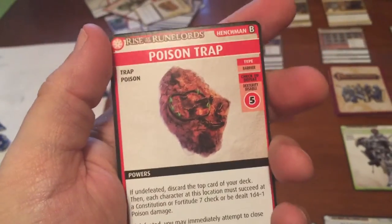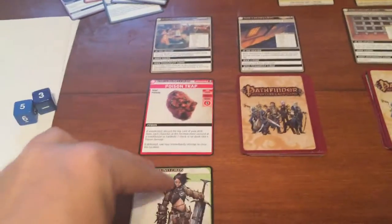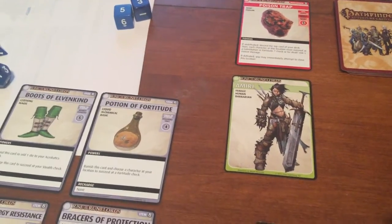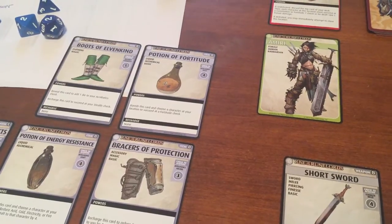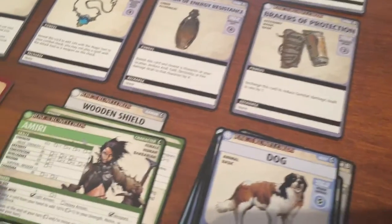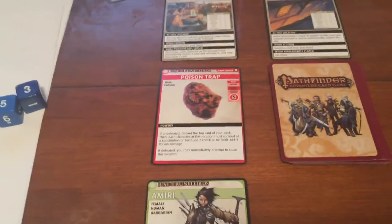The Poison Trap requires a Dex Disable check of 5 to beat it — Acrobatic or Stealth. None of her cards gave her a Dex bonus. She doesn't have Disable, so she only has a d6 on Dexterity. She can technically get it, but it's not ideal.